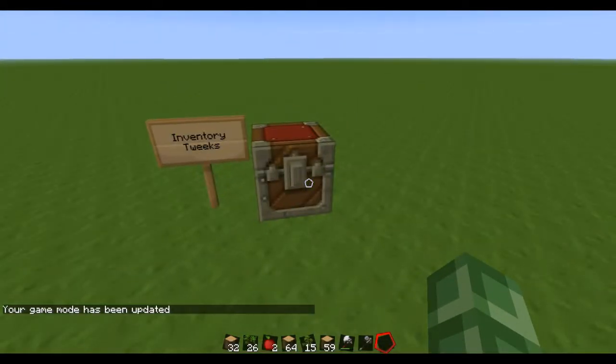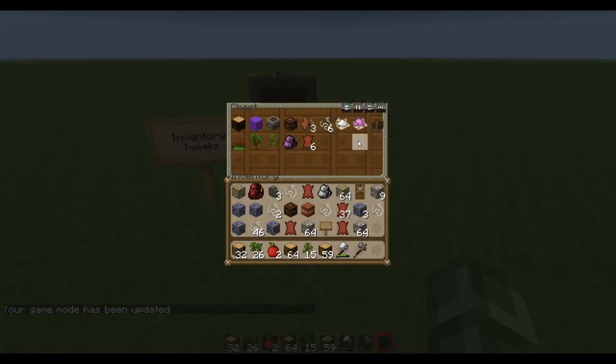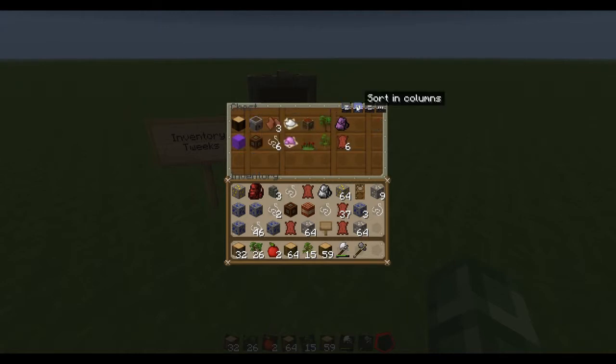The last mod is the inventory tweaks mod. What this does is — let's say your chest is very unorganized. You have three different options: you can do a regular sorting, which will stack everything and sort it. You can do vertical sorting, which puts them in columns. Or you can do horizontal sorting, which puts them in rows.